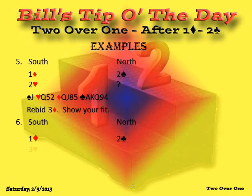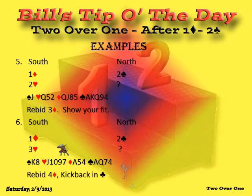Last hand: this time partner jumps in hearts — a splinter bid meaning he has 4-card support for your clubs and a singleton or void in hearts. You have no wasted strength in hearts, so slam is looking good in clubs. The bid is 4 diamonds, which is kickback in clubs. We've agreed on clubs as trump and we're going to find out the key cards partner has at a low level. We're going to play in some number of clubs — 5, 6, or 7 clubs — certainly not no trump because hearts are wide open.